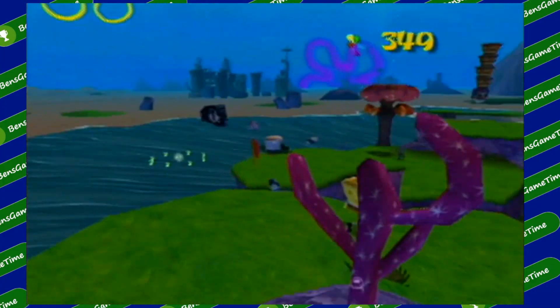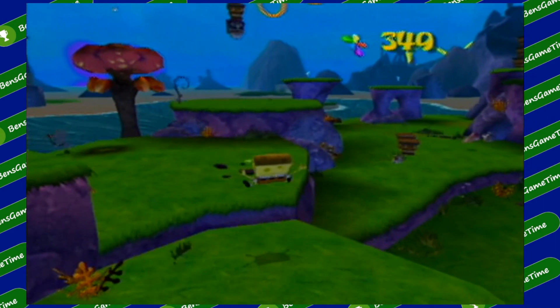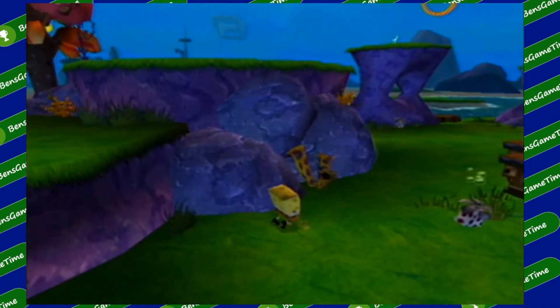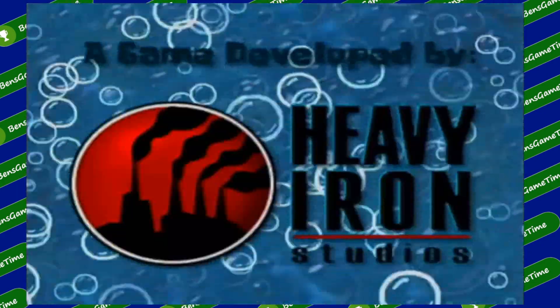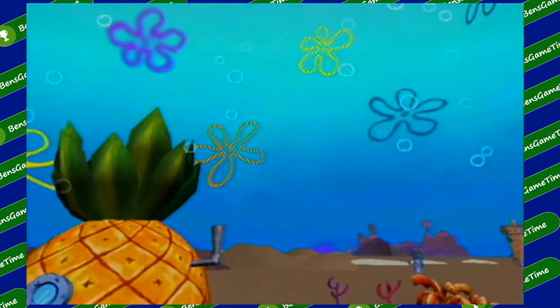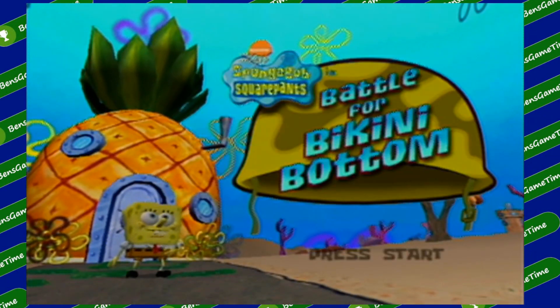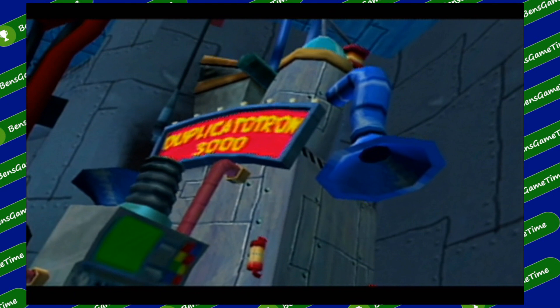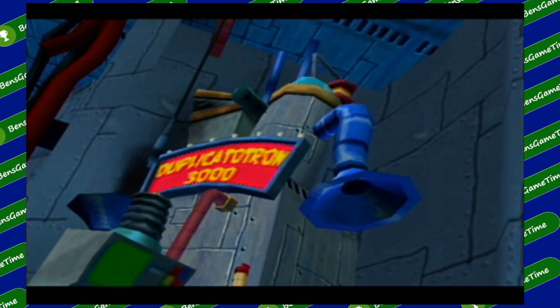Battle for Bikini Bottom perfectly exemplifies what I think a licensed game should be, and that is a solid, well-made game that acts as a love letter to the material it's based on. Developed by Heavy Iron Studios and released in 2003, the game is a 3D platformer collectathon in the same vein as Mario 64 or Sunshine. The premise of this game is that in his latest scheme to steal the Krabby Patty formula, Plankton invents the Duplicatotron 3000, a machine that builds an army of robots.